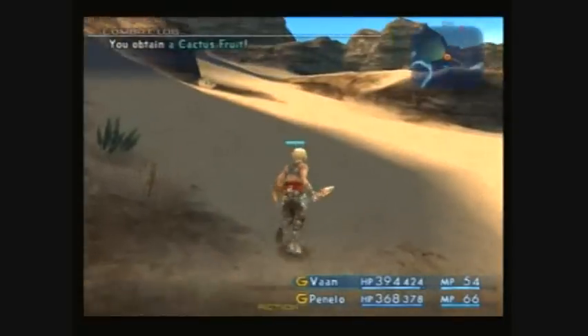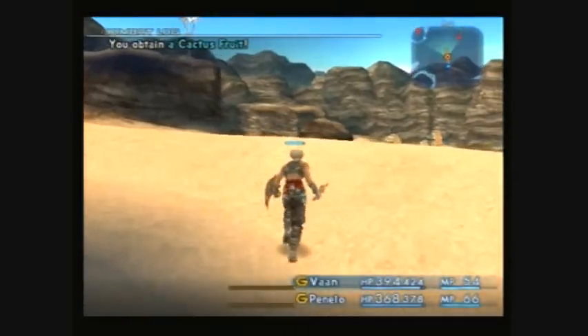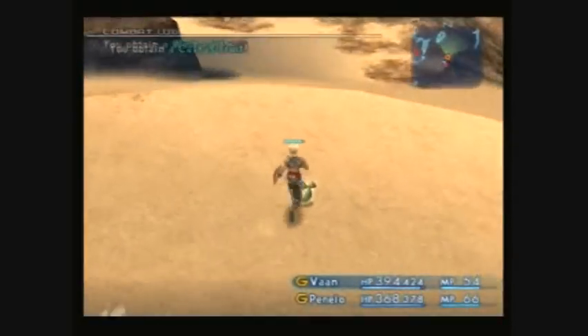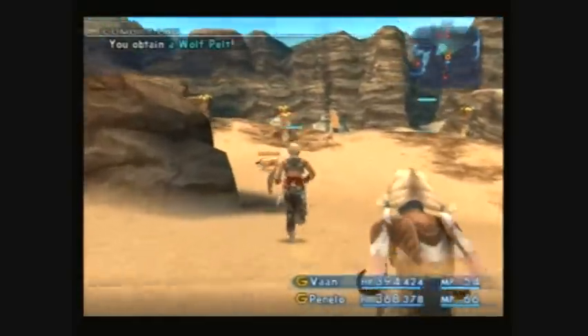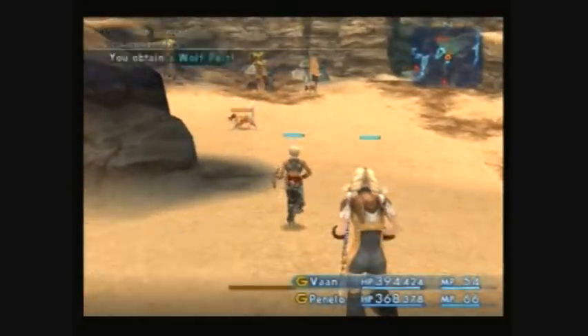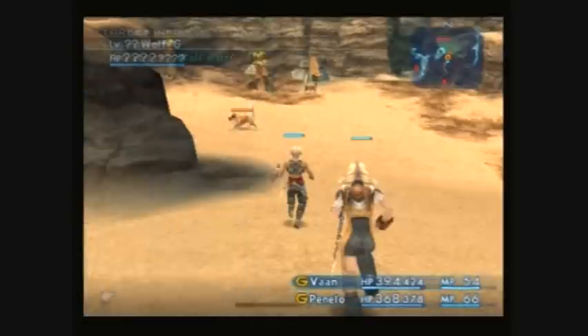Hey guys, and welcome to part 4. Now we're going to get our first shield. I said in part 2 that you can get the Eskutian shield down by the village on the Easter Sand. That was my bad, because you can't get it there.